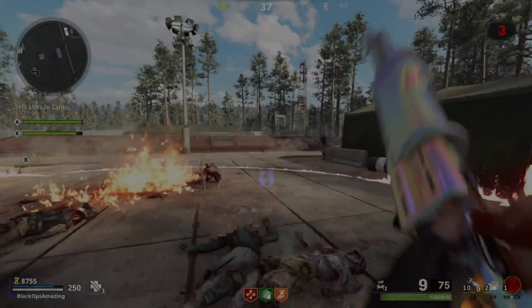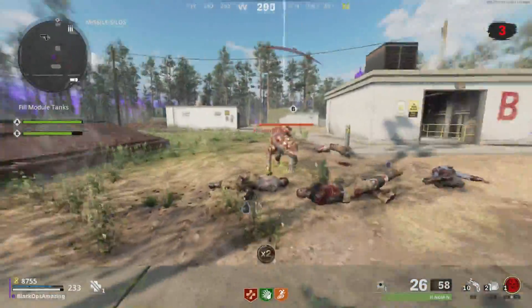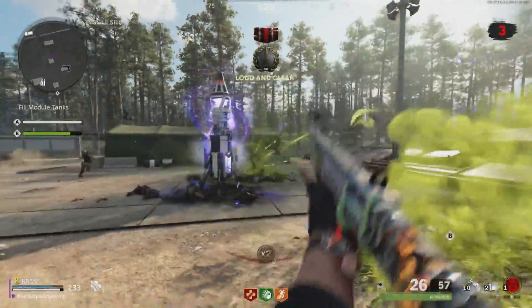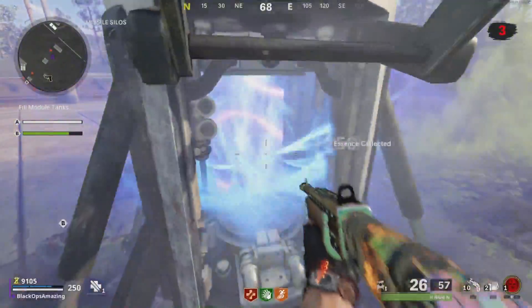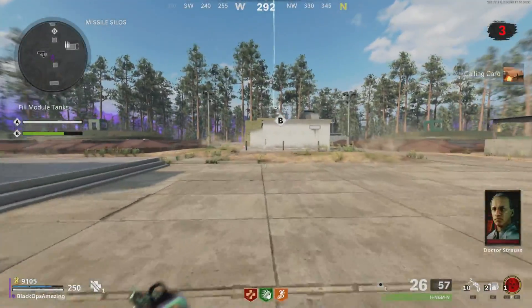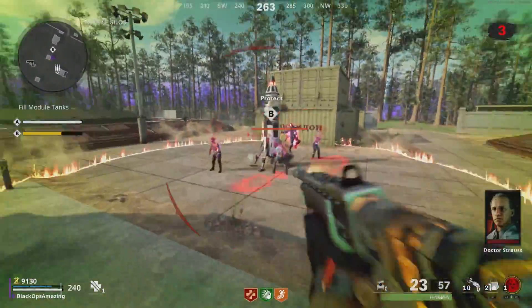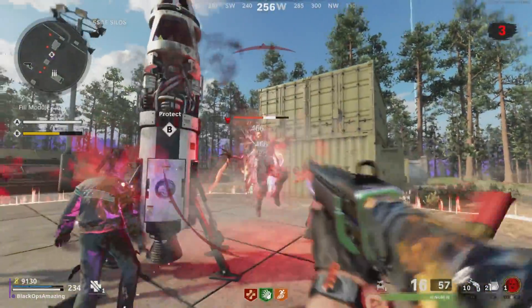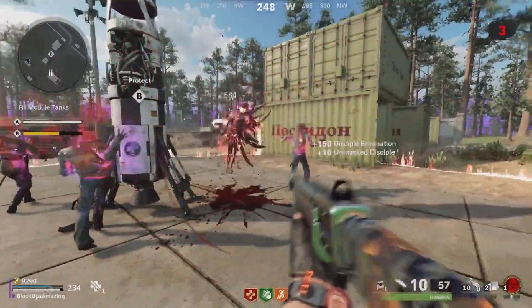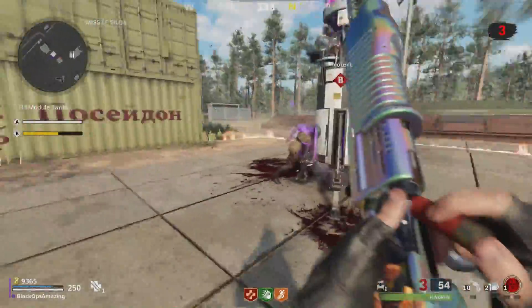Not too long ago I made a video comparing round-based zombies to Spec Ops — how Infinity Ward's third mode compares to Treyarch's third mode. I specifically compared Spec Ops to round-based zombies because in Modern Warfare 2 we also have DMZ, which in my opinion is more comparable to the Outbreak mode from Treyarch. I said I'd make two separate videos, so if you haven't seen part one it's linked in the description. In this video I want to look at how DMZ compares to Outbreak.